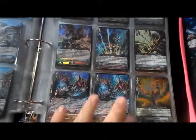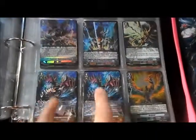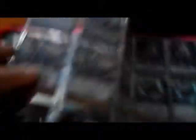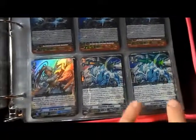Much to my chagrin, I did not like this — two of the Dragonic Kaiser Great Force, three Tachikazi Perfect Guards, Quintet Walls. We got Murakumo, Nubatamas, and an extra Adelaide for Aquaforce.